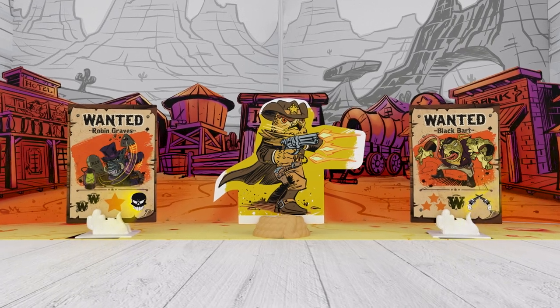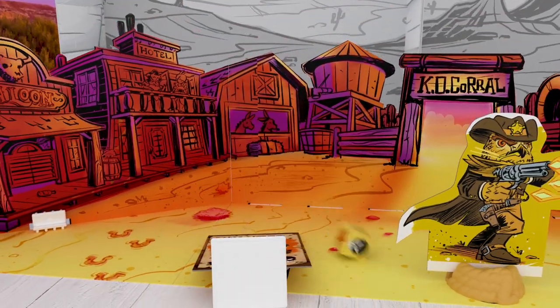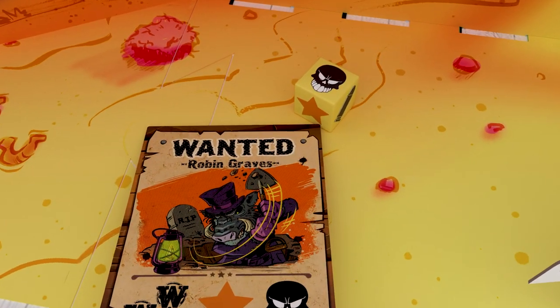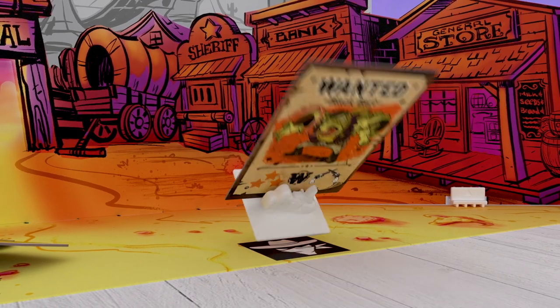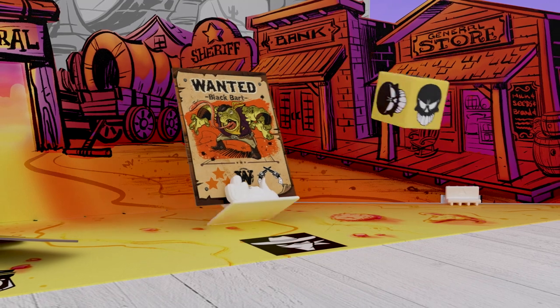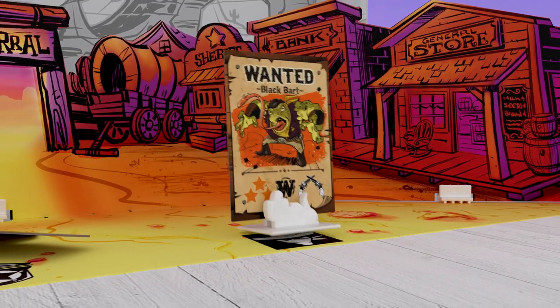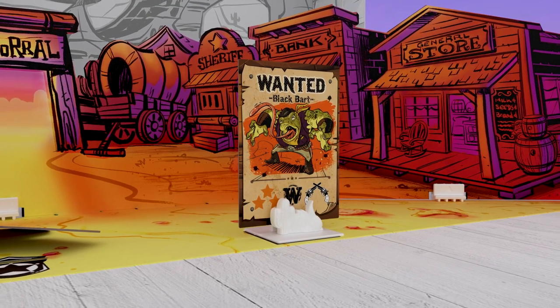Some outlaws are tough and take more than a good shot to knock them out. You have to knock out Robin Graves and roll a skull icon to defeat him. Black Bart is tougher — he has to be knocked down twice in the same turn to defeat him. So close, partner. Outlaws have to be fully knocked down to score those rewards. Black Bart remains for now.